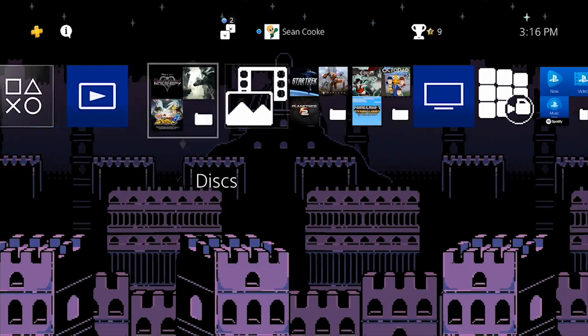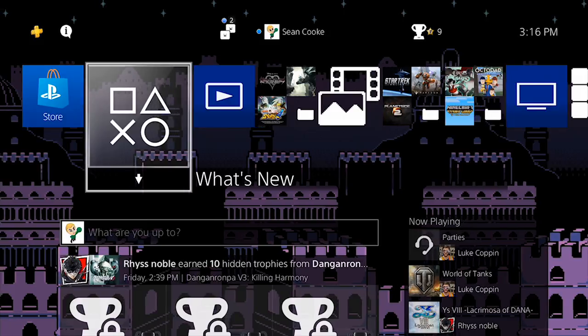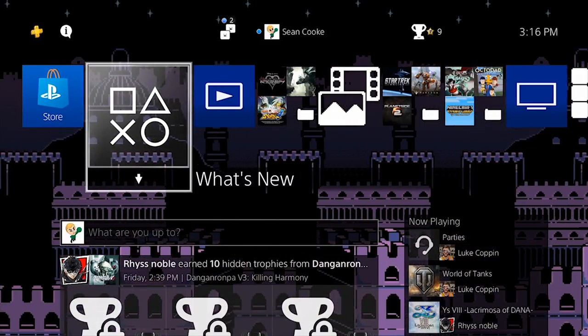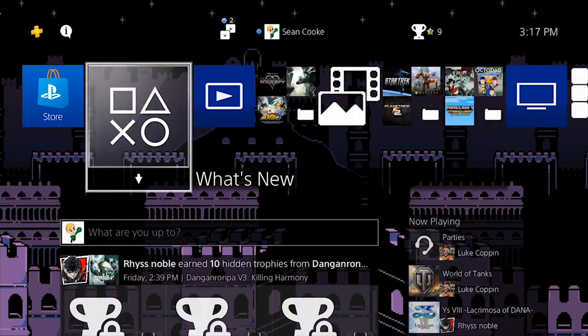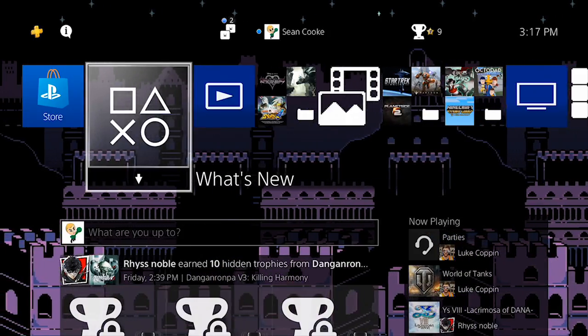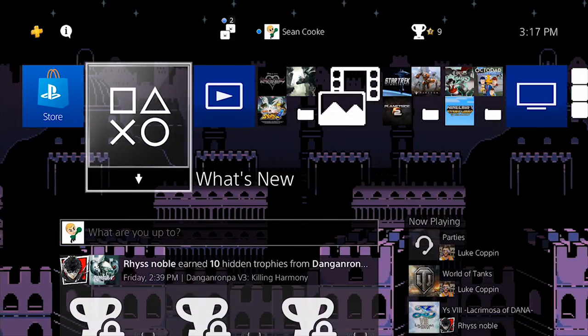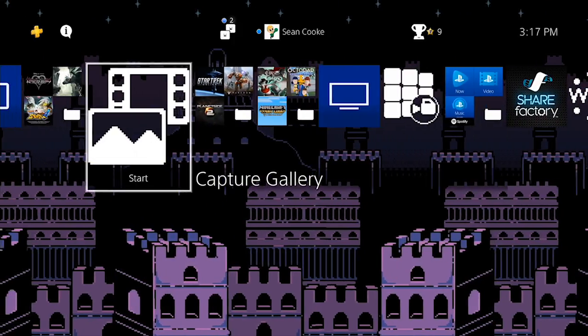We've got this nice theme right here — the icons are in Undertale style. It's the Ruins theme, and that's pretty much the only theme downloaded at the moment. There's no Undertale dynamic theme for the PS Vita despite the game being available on the Vita. You can play it cross-platform — if you download it on PS4 or PS Vita you can play on both devices. Of course with a physical copy you can't do that.